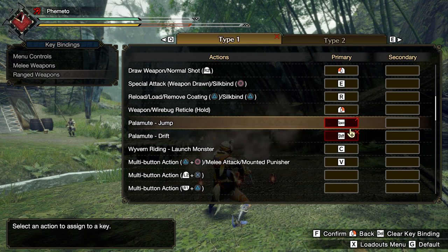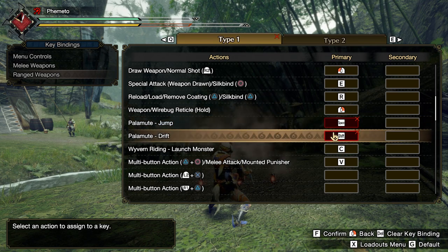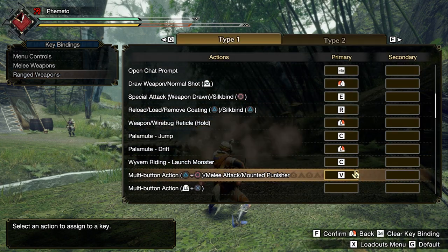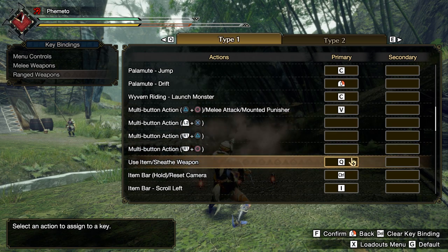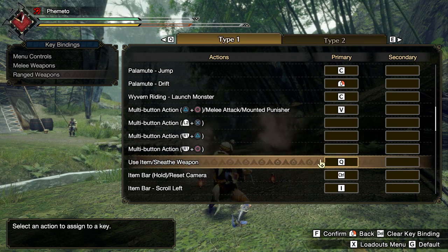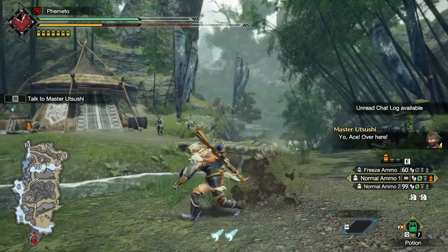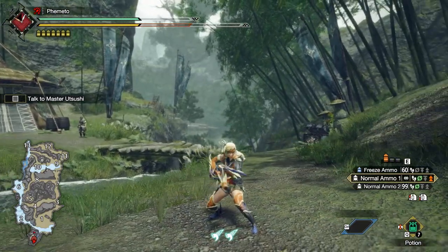For Palomute controls, I wish I could have jump as Space and dash as Shift, but you can't bind those to more than one key, so I left them as default — not happy about it. Combo keys I don't really use; the only one I'd consider is for melee bash, but pressing E and R simultaneously is easy enough. Below that I have item use and weapon sheath on Q so items are easily accessible. That means for gunner I have to use Shift+Q instead of just Shift like blademaster — no idea why I can't have the same keybind. Ask Capcom.